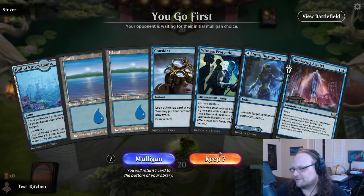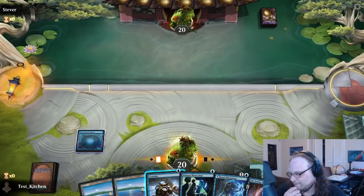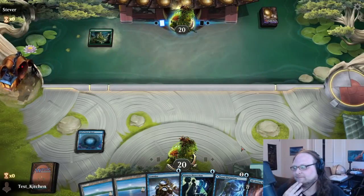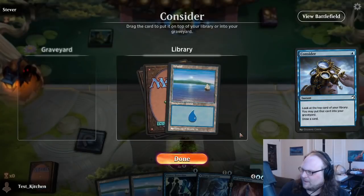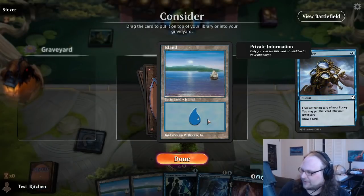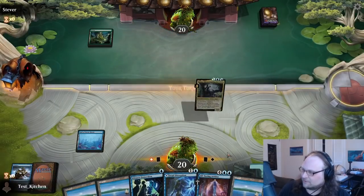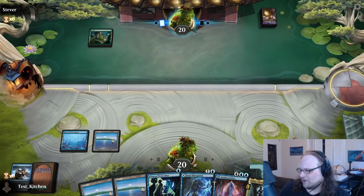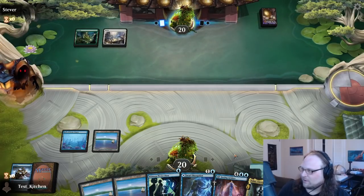All right, we go first. Hand looks okay but just okay. Let's hold up Consider, see what we can spin it into. Opponent starts on green mana — I don't think we've actually seen that yet tonight. We need lands for the Arbiter eventually — don't draw another one, don't you do it. Okay good. Hold up Drawry here, see if it works. Green-white.